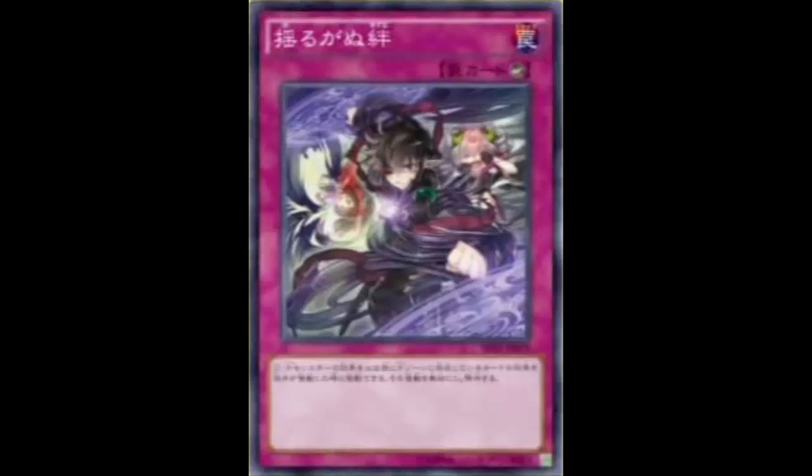You also have to have something to back up against the pendulum summon, because if you're only prepared with Unwavering Bonds and nothing to stop the mass pendulum summon that might be coming, Unwavering Bonds isn't doing much. I can't give it a three-of in the main deck. The best I can give it is maybe one or two in the side deck, if you're having a very difficult time against PEPE — stopping Luster from popping the other scale and getting searched.